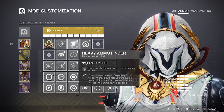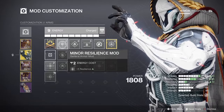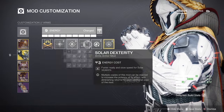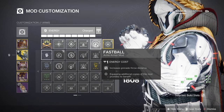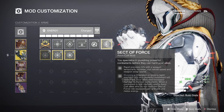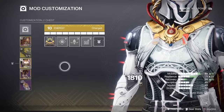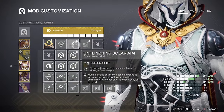For the helmet we'll want Heavy Ammo Finder and Solar Siphon. For the grips we'll want Minor Resilience Mod, Solar Loader, Solar Dexterity, and Fast Ball. Then Sect of Force, which is about precision and stunning champions.